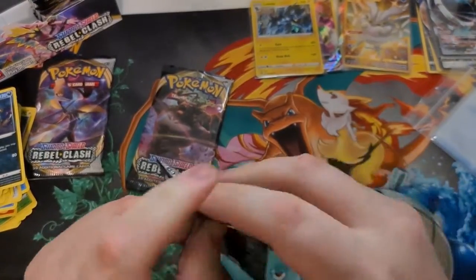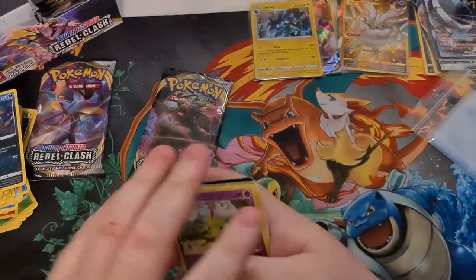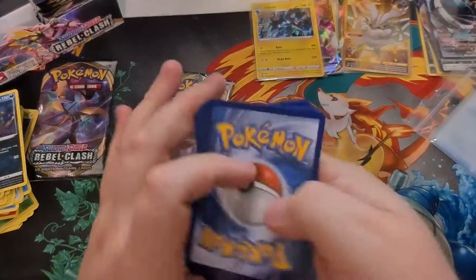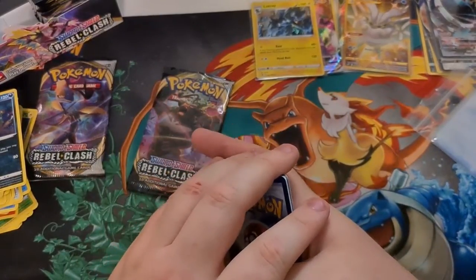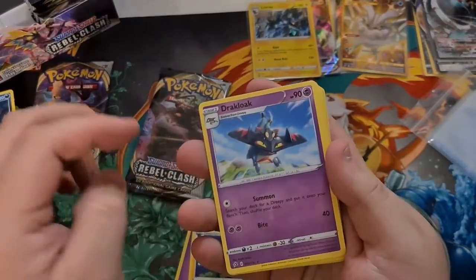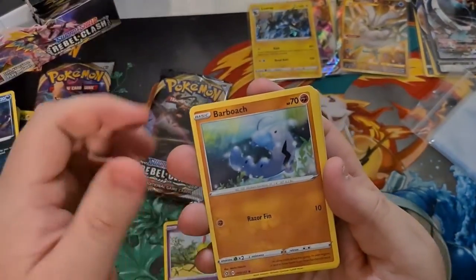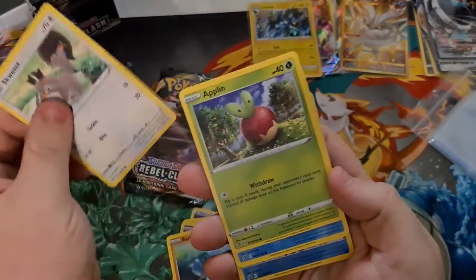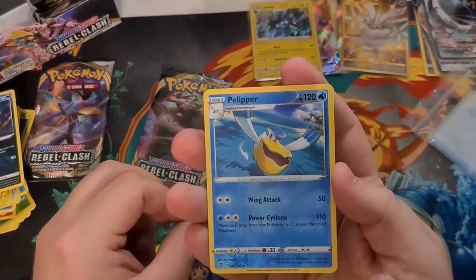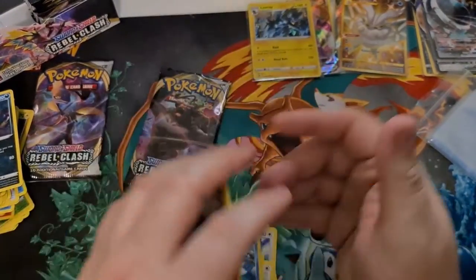Cinderace on the front of this one. Code card for everyone watching — one, two, three, and four. Let's go with Darkness. Psychic, Luxio, Drakloak, Tranquil, Anat, Barboach, Swivet, Applin, Timple, Pelipper. Reverse — looking all nice and blue and shiny — and Wishcash, Regular Rare. Unfortunately.